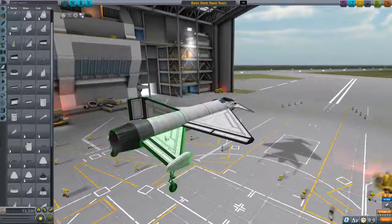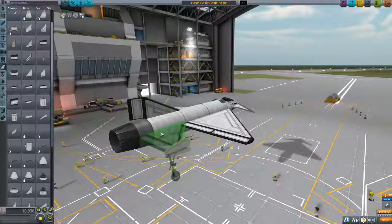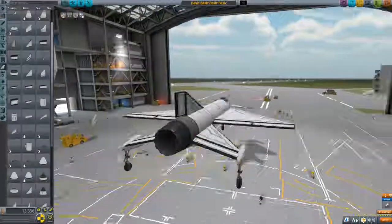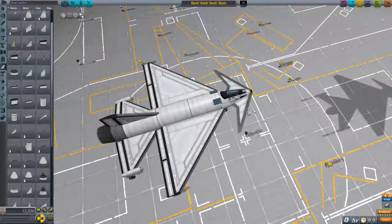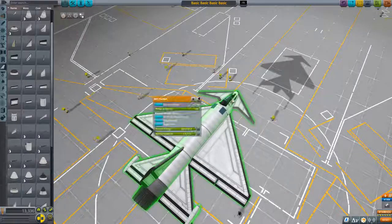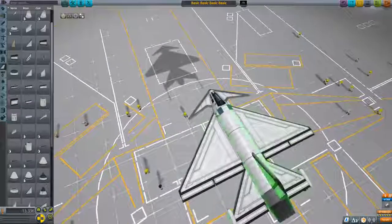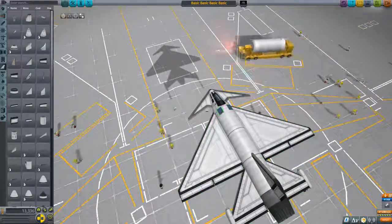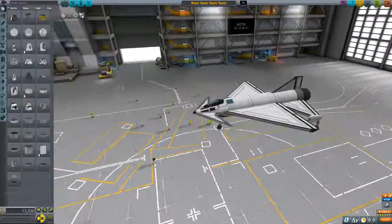One thing to note: it is easier to add the elevons when the wing is oriented a certain way, but it still works either way. Before getting going, you always want to add some sort of electricity generation or battery packs to your craft — especially when you're not manning it, these are very important.